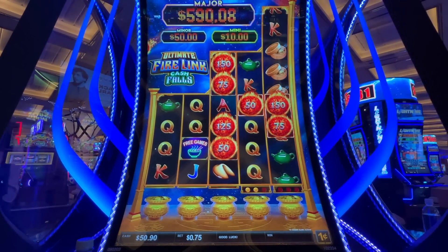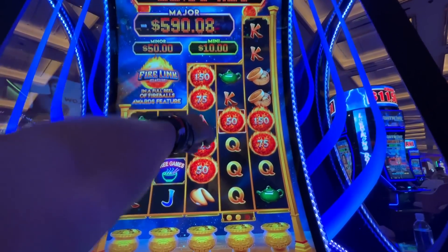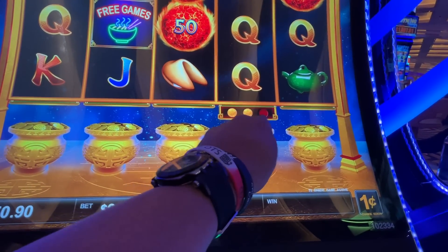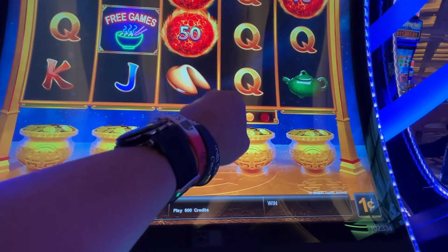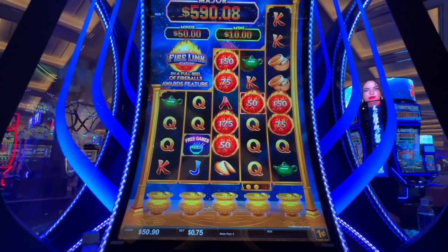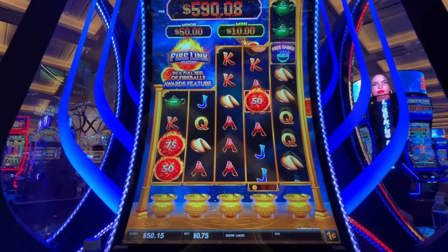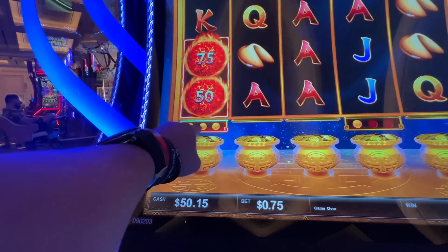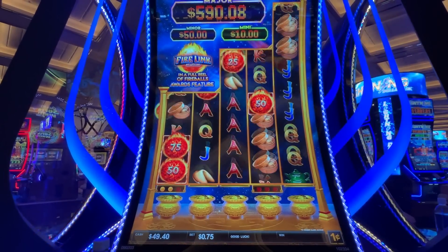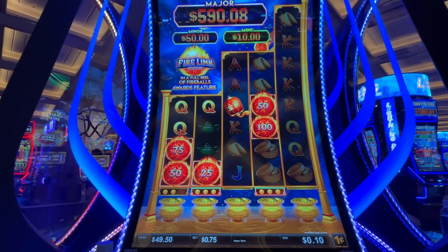I'm just gonna go ahead and low roll it, putting 50 bucks here. If you're not familiar with Cash Falls, the way this works is that when you land balls in the middle or on a reel, this meter pops up down here. Those balls will stick there for three spins, and it keeps getting reset as more balls add. Then if you fill the entire reel, you win the prizes. So these two are going to be locked for at least three spins.